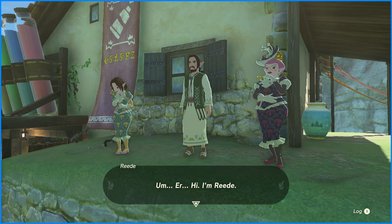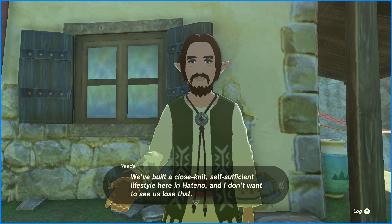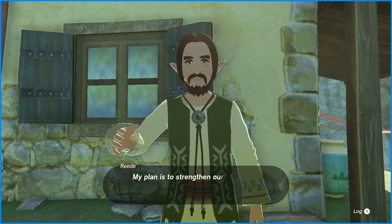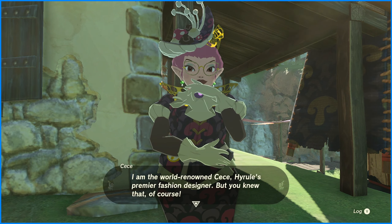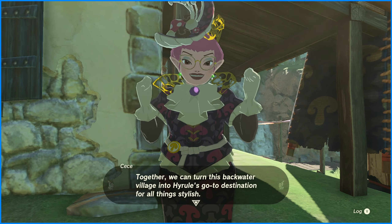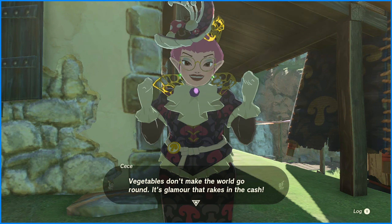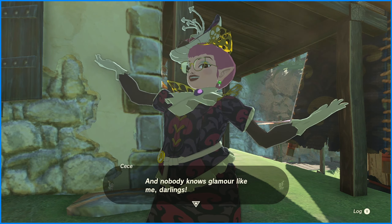I'm Reed. I believe that the heart of our village is its pastoral culture. We've built a close-knit, self-sufficient lifestyle here in Hateno, and I don't want to see us lose that. My plan is to strengthen our community with new local specialties, starting with our brand new Hateno cheese. And I am the world-renowned Sisi, Hyrule's premier fashion designer. Together, we can turn this backwater village into Hyrule's go-to destination for all things stylish. Vegetables don't make the world go round — it's glamour that rakes in the cash. And nobody knows glamour like me, darlings.